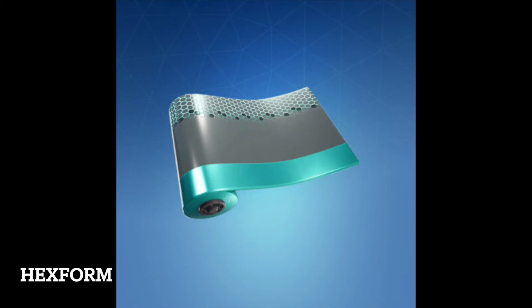Hexform is a rare Fortnite wrap from the Total Control set. It was released on July 11, 2019 and was last available 654 days ago. It can be purchased from the item shop for 500 V-Bucks when listed. Hexform was first added to Fortnite in Season 9.